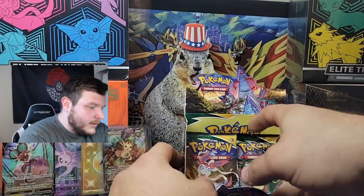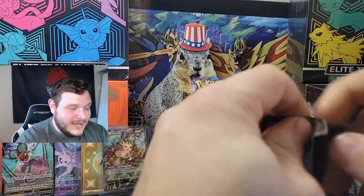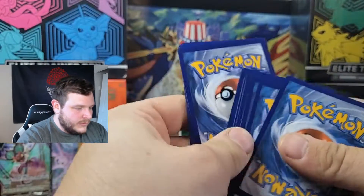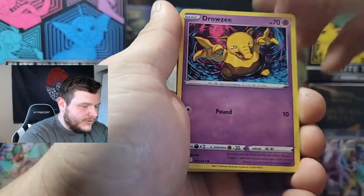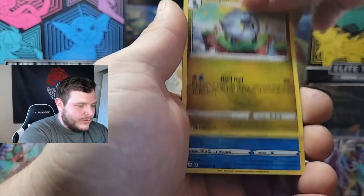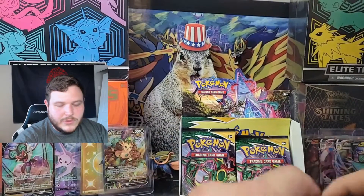Left-hand side has two packs, right-hand side only has one — so this might end in a tie, four to four. Let's see if we get some last-pack magic. One pack on each side and then we'll end this opening. Second-to-last left-side pack: Zorua, Zorua, Psyduck Energy, Switching Cups, Elemental Badge, Shellgon, reverse Lotad, and a non-holo Sharpedo. One pack on each side remains.